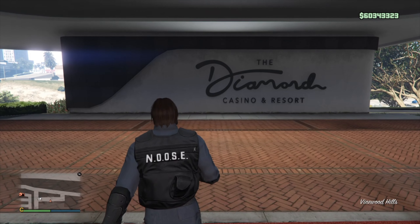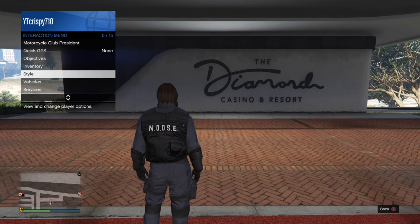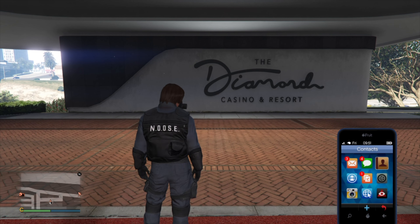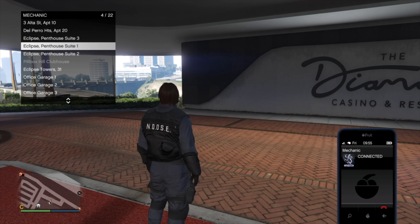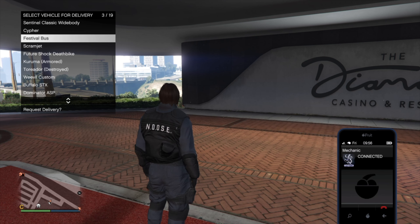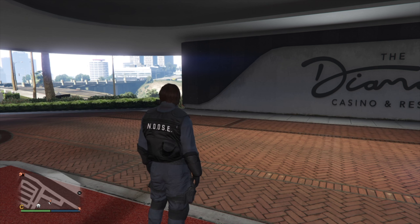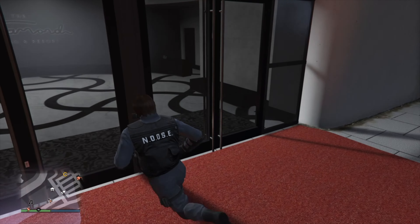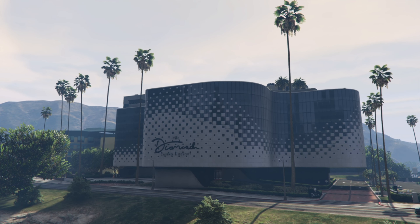If you did everything correctly, you should spawn outside. From there, go ahead and request the Mobile Operations Center, then request the car from the back of it. I ended up requesting a normal car out of force of habit from doing special vehicles, but pull out the car that's in the back of your MOC. Once you've done that, exit back and enter back into the casino.